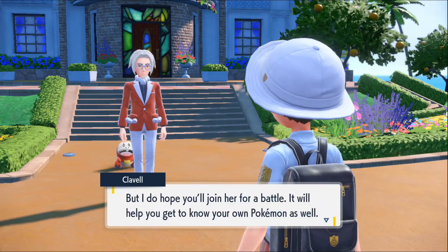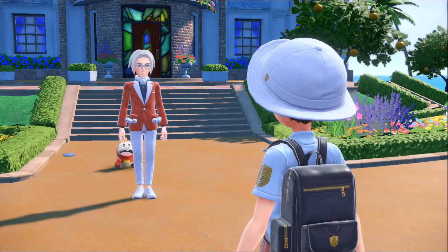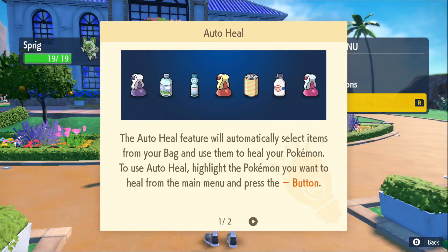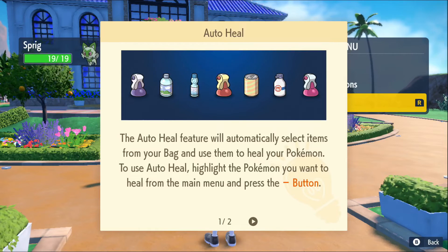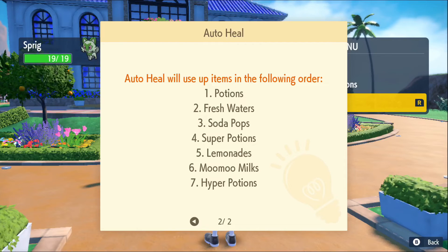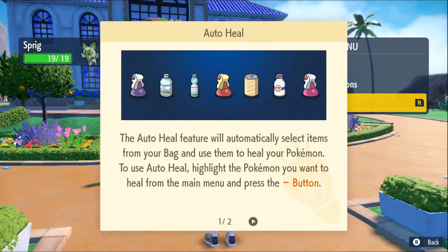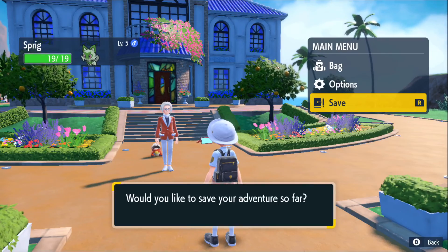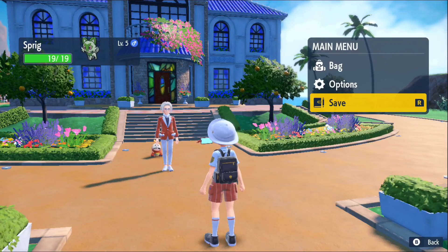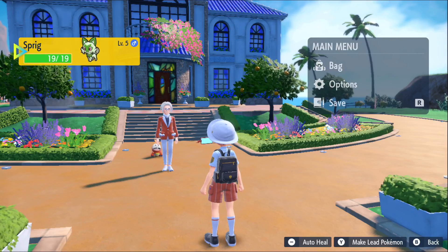She said she wanted to battle pretty much the whole time. Hopefully you'll join her for a battle — it will help you get to know your own Pokémon as well. The auto-heal feature will automatically select items from your bag to heal your Pokémon. To use auto-heal, highlight the Pokémon you want to heal from the main menu. It'll use your cheaper items first and your more expensive ones last — that's not too bad. Going to save the game. They don't have a Pokémon menu anymore — I can make Sprig the lead Pokémon.